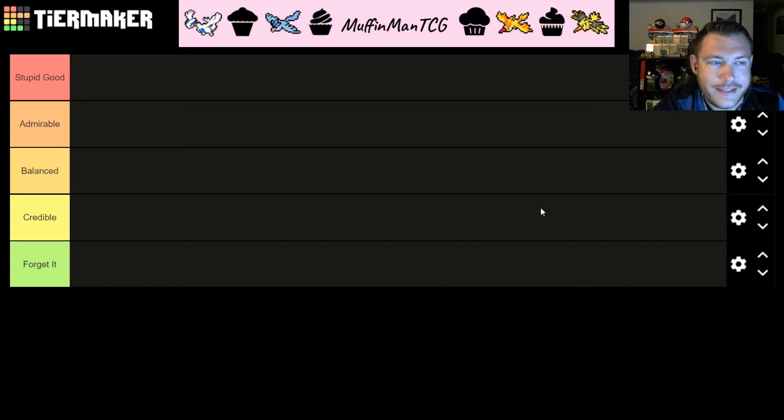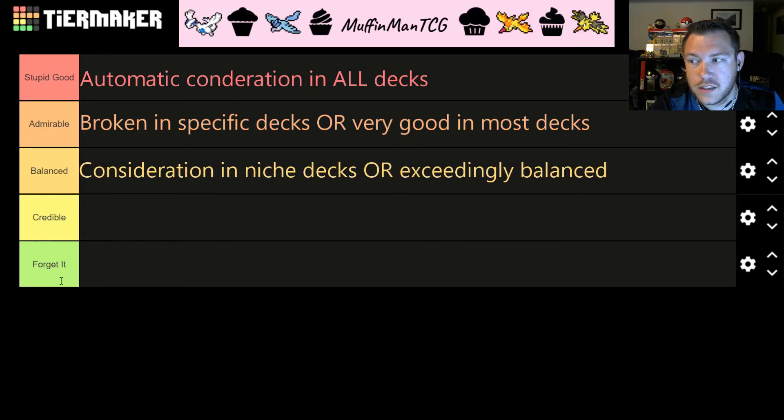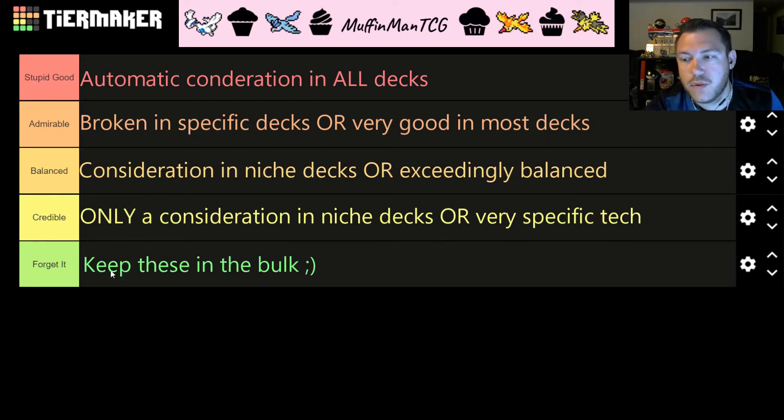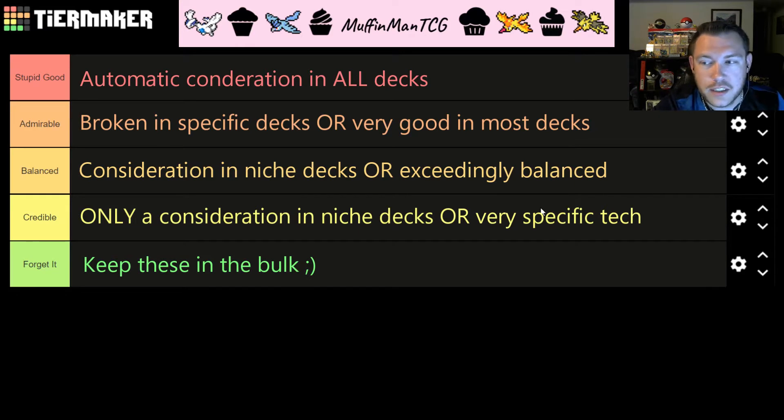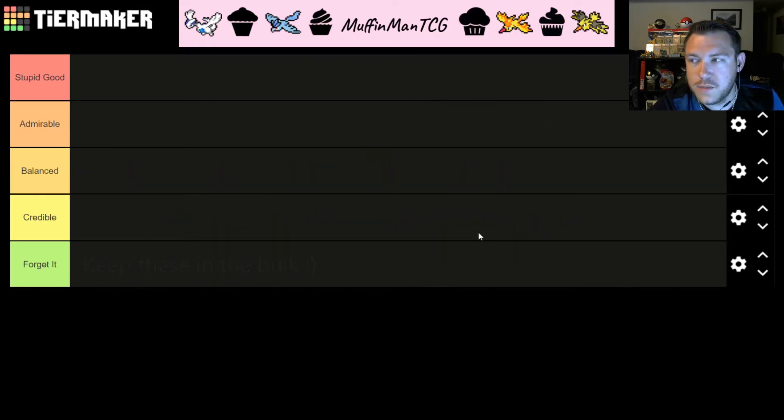These two types of cards can be played at any time and we're going to be ranking them from best to worst into a tier list of S, A, B, C, and F — stupid good, admirable, balanced, credible, and forget it. We already did the same thing for supporters, so you can go take a look at that video to get a feel for how this series works for ranking pretty much every trainer and all the good Pokémon in the Pokémon TCG for the Team Up to Darkness Ablaze format.